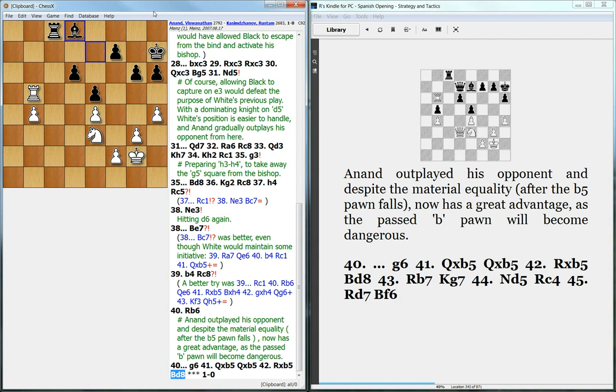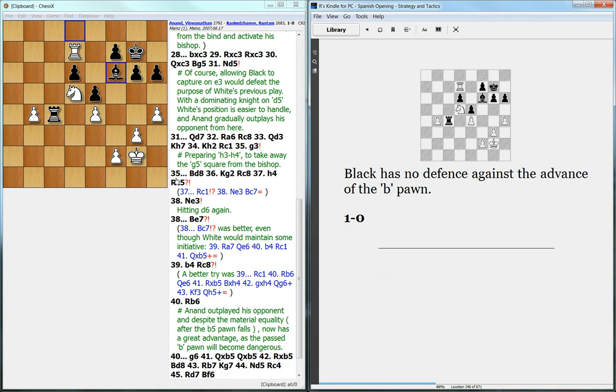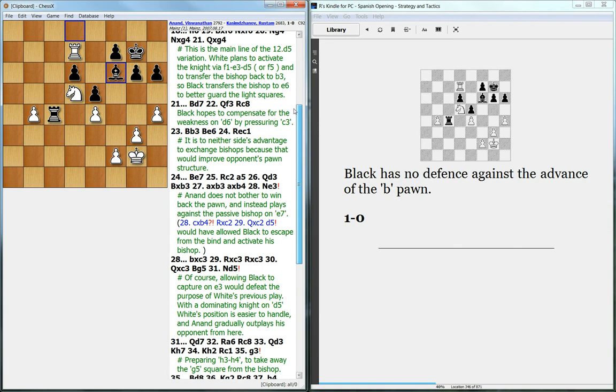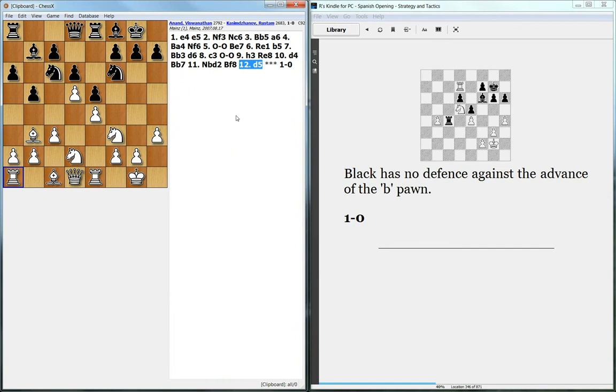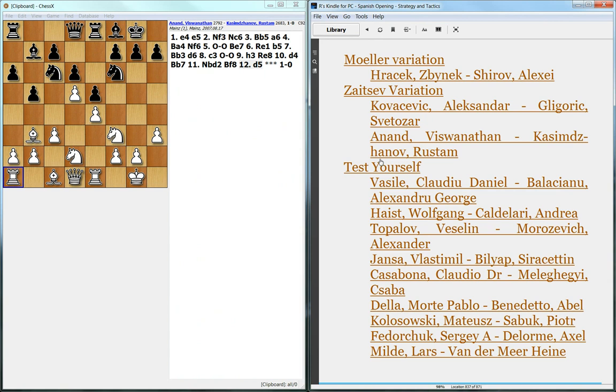Black hopes to maybe create some counterplay, but it's pretty much impossible. Black has no defense against the pawn advancing, and even though the material is even at the moment, Kasimjanov — who used to be FIDE world champion as well — just realized that the pawn will go up the board and he can't stop it, so he resigned. A very nice game from Anand that shows how to take advantage of the d5 square in this line of the Zaitsev variation. There are quite a few puzzles, and I'll add the link to the book in the video description. Thanks for watching.